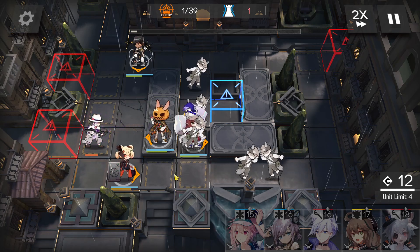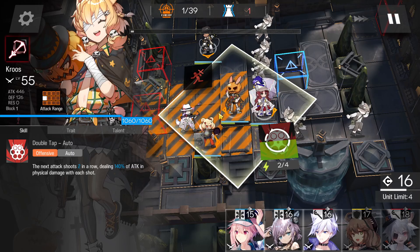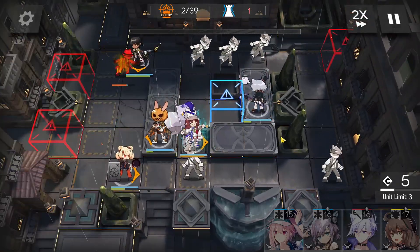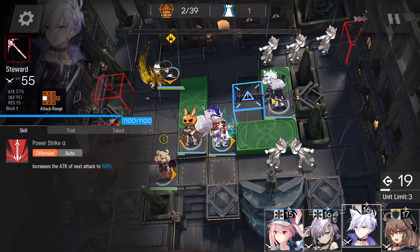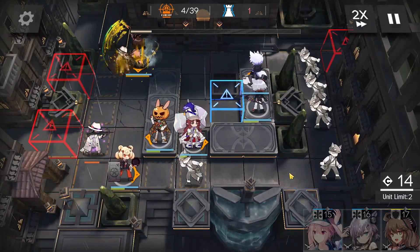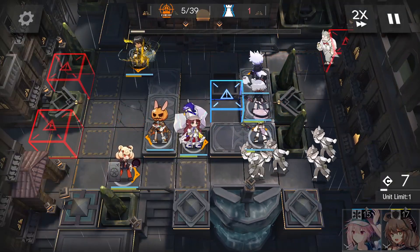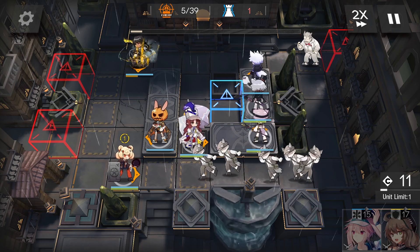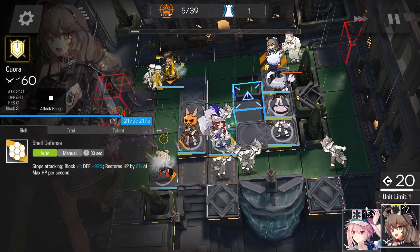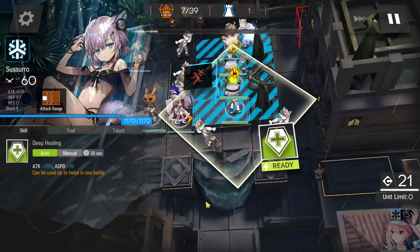Now just wait a bit. You can swap this one with a solo laner, like a mount-time unit, instead of these two operators. Now deploy a caster facing top side to get DP, then another caster also facing top side. Activate Torni's skill, then place the medic facing top side as well. Remember: two casters first, get DP, and then deploy a defender here to block.